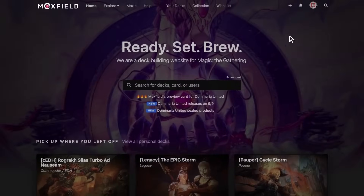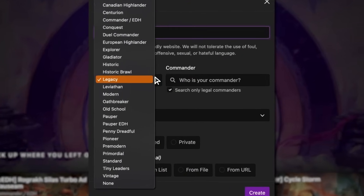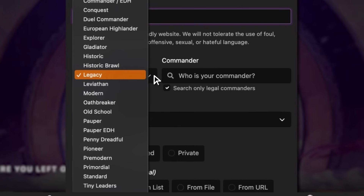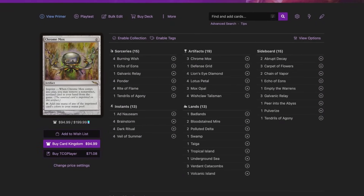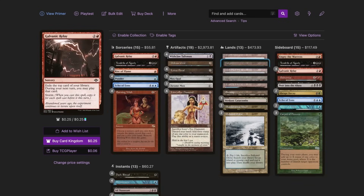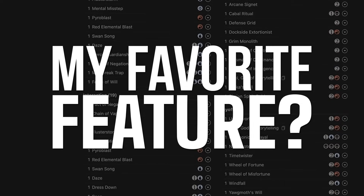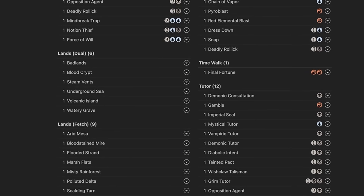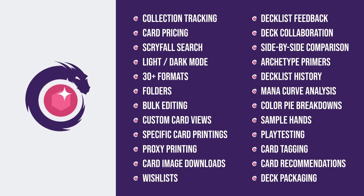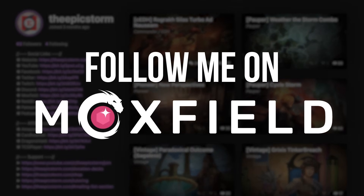Moxfield.com is the easiest way to build a Magic deck online. They support over 30 formats including Legacy and many other Eternal formats. There are so many options to view decks — text view, individual cards, mana value, and even card price. There's light mode and dark mode. My personal favorite feature is card tags, so you can sort cards by function. Moxfield supports collection tracking, Scryfall search, deckless feedback, and so much more. Follow me on Moxfield.com to stay updated on all of my decks.